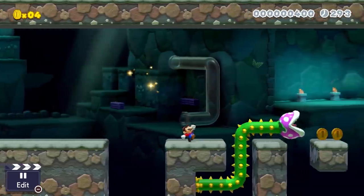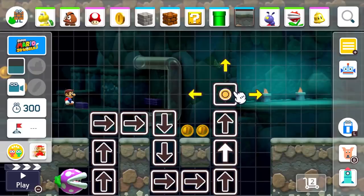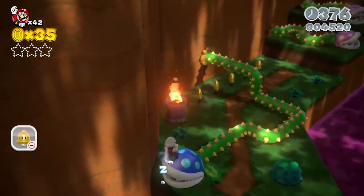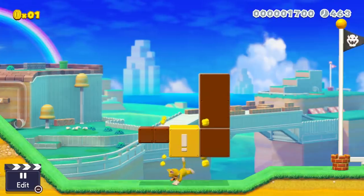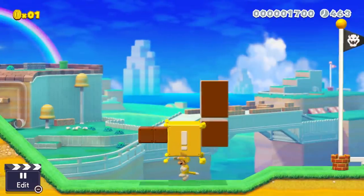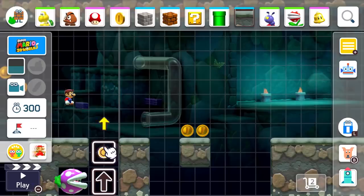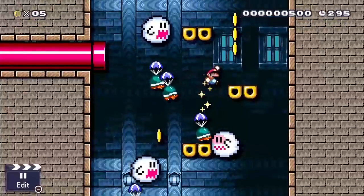Next they show us the piranha creepers and how they work in the editor. Similar to snake blocks, you drag them along the path you build for them. They'll go to the end of this path and then return back to the beginning. After that you see exclamation blocks, which I'm assuming work similarly — every time you hit it, it builds a step of the path you have provided. Between the piranha creeper, the snake block, and the exclamation blocks, the custom pathing feature looks like it's going to be really important in Mario Maker 2.